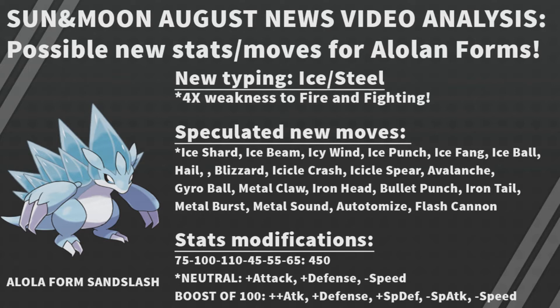I hope they'll keep the original moves. For Ice-type moves, I think Ice Shard, Ice Beam, Icy Wind, Ice Punch, Ice Ball, Hail, Blizzard, Icicle Crash, Icicle Spear, and Avalanche would all make sense for Sandslash. Most of them are obviously physical because Sandslash is known as a physical attacker, and its new design doesn't bring it closer to being a special attacker. I still included Ice Beam and Icy Wind because pretty much every Ice-type Pokemon learns them.